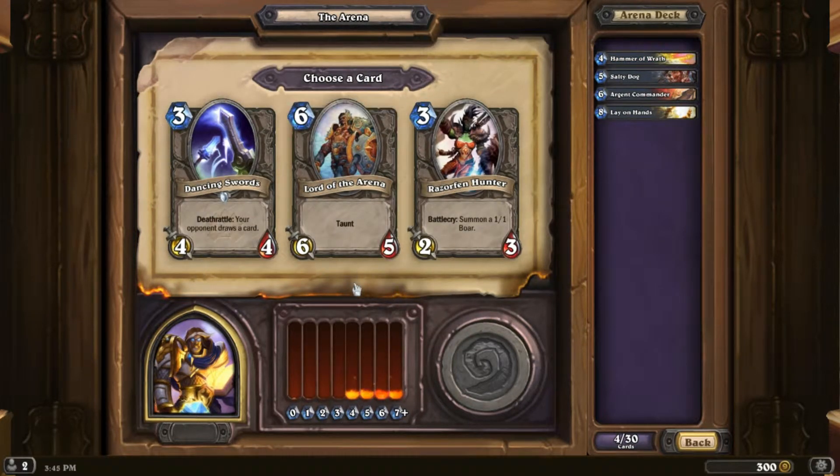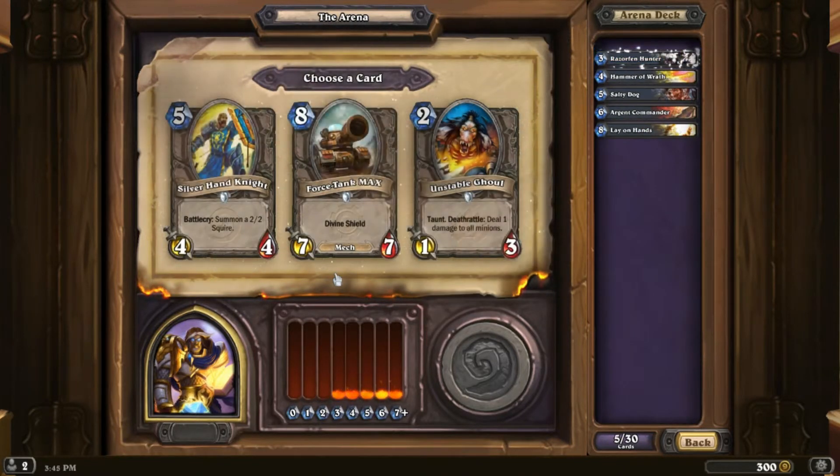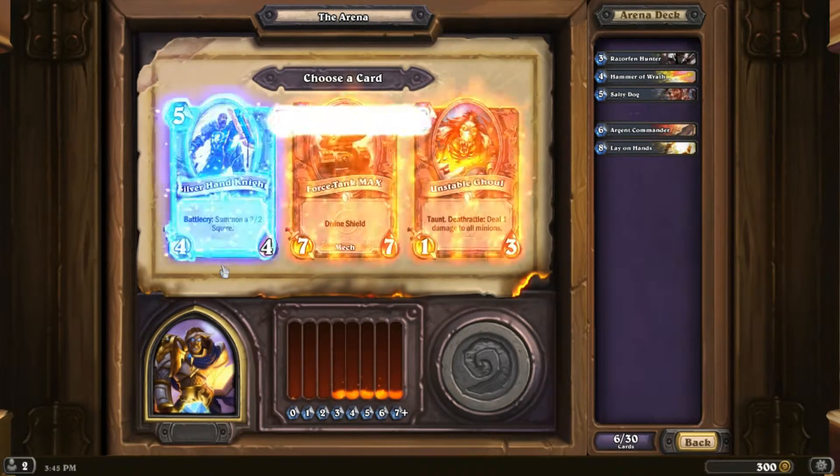No Dancing Swords, no Lord of the Arena. Razorfen Hunter is okay. Silver Hand Knight is pretty good. Force-Tank MAX can be really good. Unstable Ghoul is kind of nice but not great — Silver Hand Knight it is.